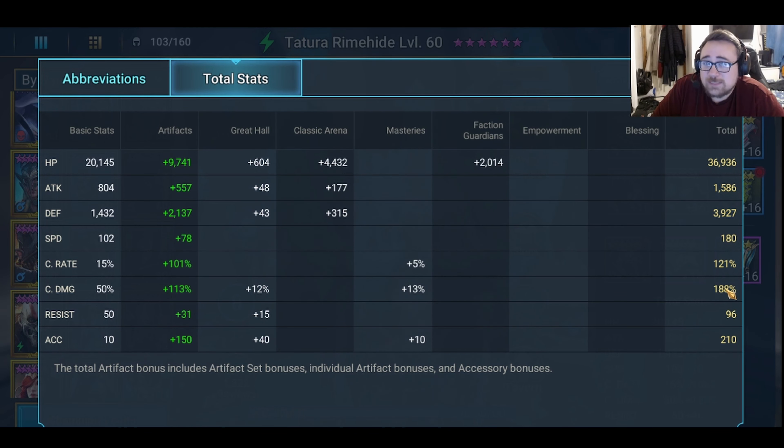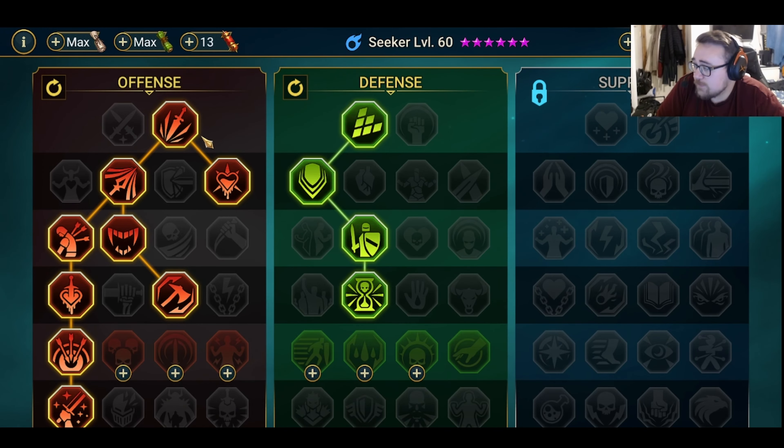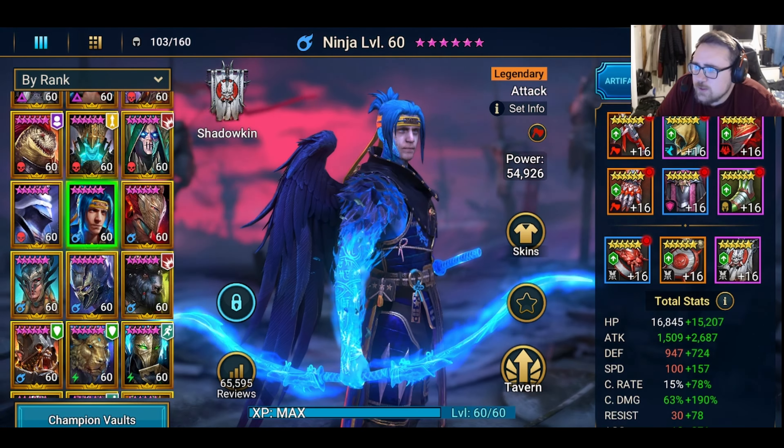Then we have Seeker. His A2 fills all allies' turn meters by 30%, puts an increased attack buff on everybody, and gives him an extra turn, so every time he uses it he's A1-ing again straight after. He does scale off of attack. Looking at his stats, he's got 3k attack, he's crit-capped, and we've squeezed as much crit damage in as possible. There's some accuracy there just so he can be used in other places like Hydra. He needs to be at 193 speed for the comp to stay in tune. For masteries, we've just got damage masteries down to Warmaster — defense isn't important, and he doesn't really benefit from the other masteries in clan boss.